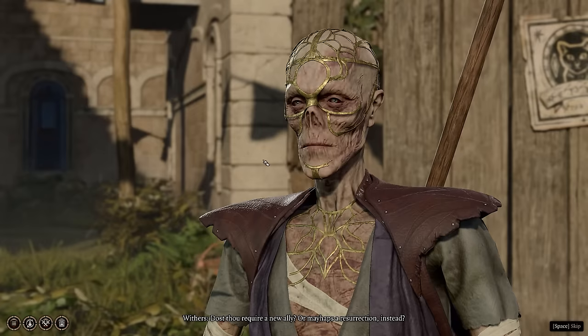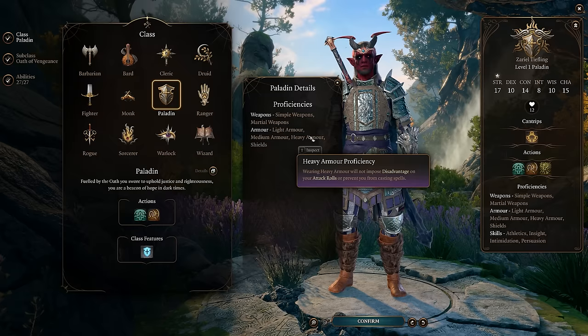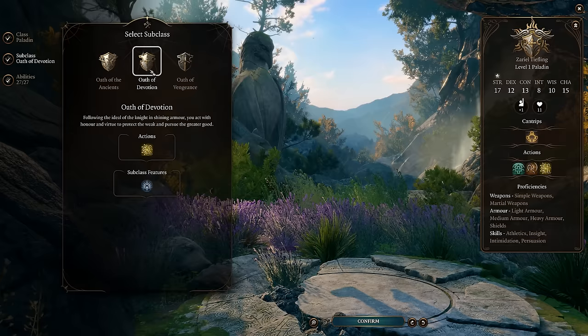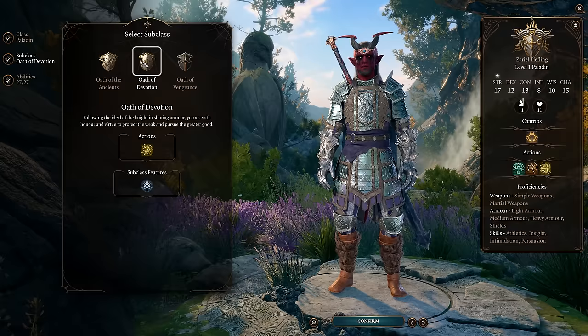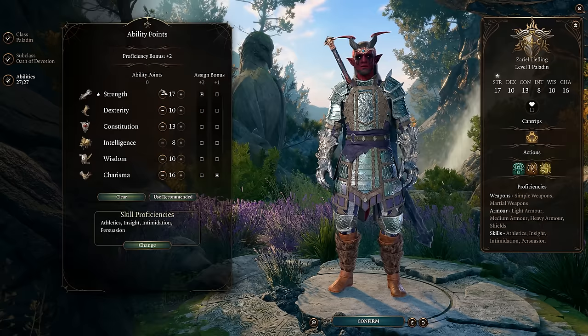Let's go over how to build this character. This is going to be something you switch to around the middle of the game towards the end, continuing from our Paladin build from before. We're no longer going to use the Oath of Vengeance because once you reach Act 3 it's going to be almost impossible to break it and become an Oathbreaker. The Oath of Devotion by level 7 has an interesting Aura that can help against Charms if you want to stick with that a bit longer. Otherwise it's easy to break — you just go in, attack somebody, and you can become an Oathbreaker right away.